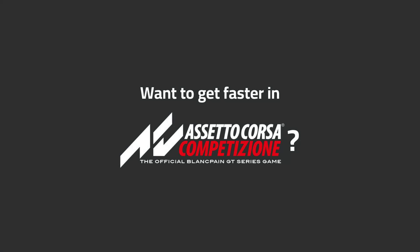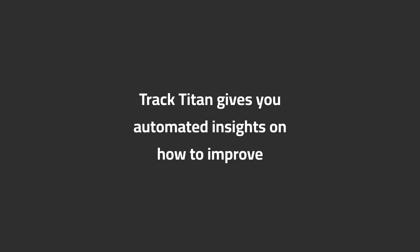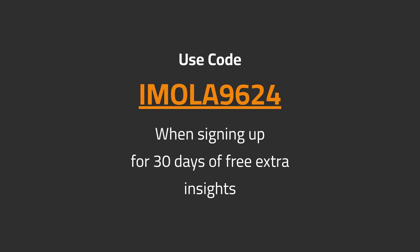Want to get faster in ACC? TrackTitan gives you automated insights on how to improve. Use code IMOLA9624 when signing up for 30 days of free extra insights.